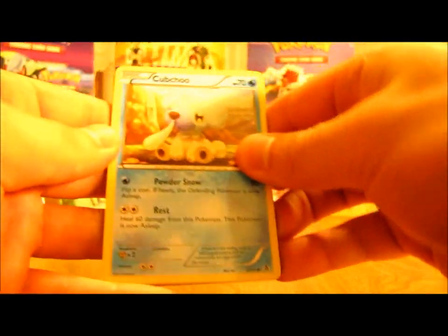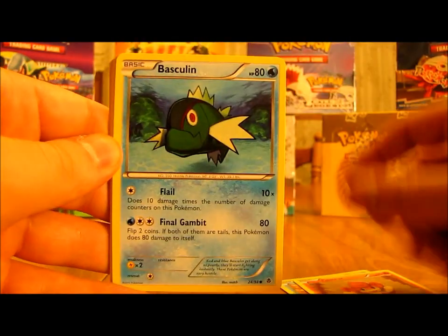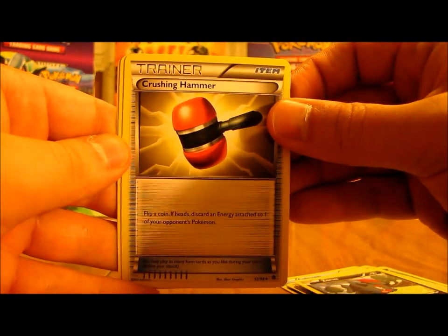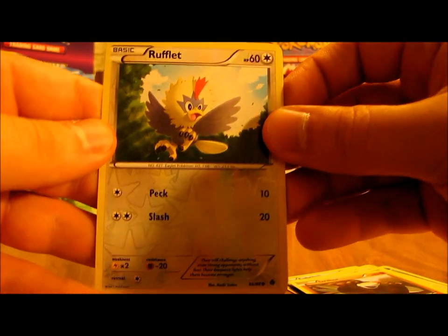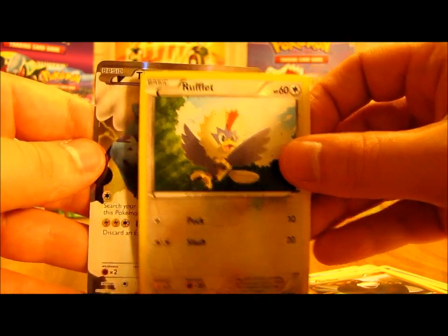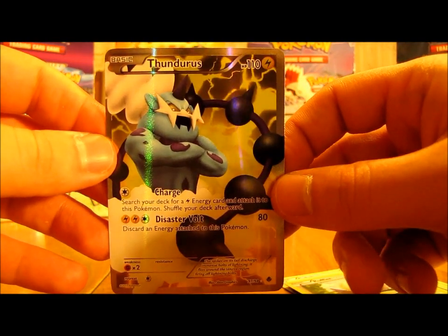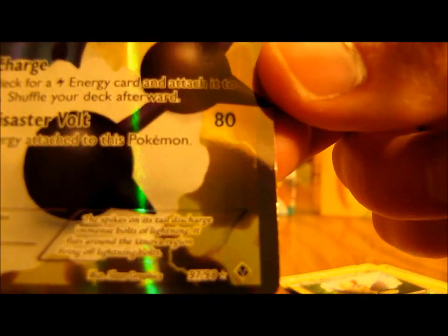Next pack: Cubchoo, Pansear, Basculin, Rufflet, Ducklet, Zorua, Crushing Hammer, Drillbur. The reverse is Rufflet, which is a common. And the rare — looks like another full art card. It is Thundurus! So I've gotten both full art cards in this box. Great pull — that's number 97 of 98.